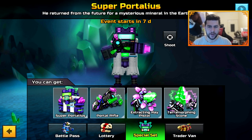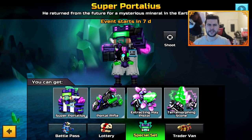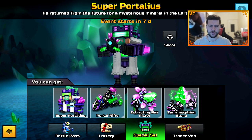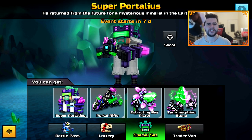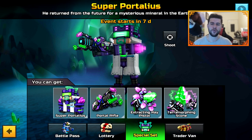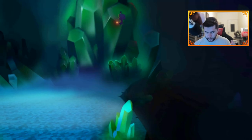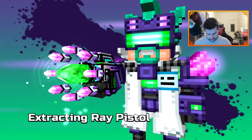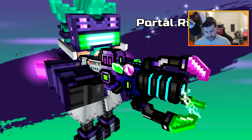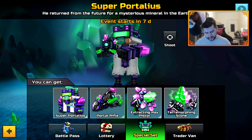We have the Super Portaleus special set. We've already got a Portaleus set in Pixel Gun 3D, but now we have a new one. It says: he returned from the future for a mysterious mineral in the Earth's center. This comes with three different weapons: the Extracting Ray Pistol, Portal Rifle, and Super Portaleus.